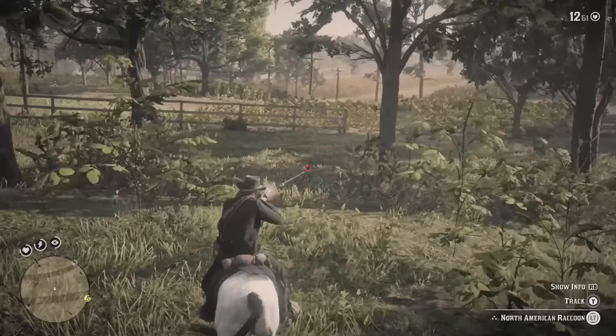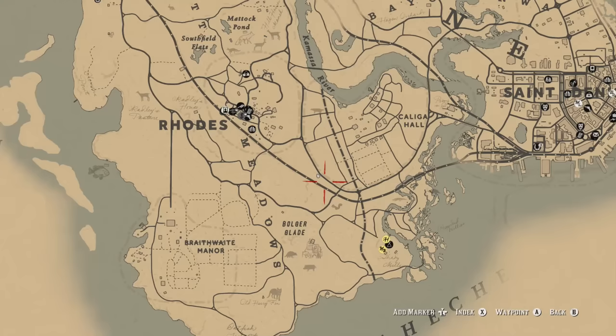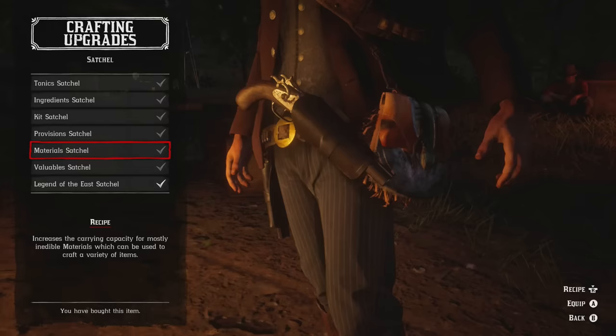Just under the H of New Hanover, west of Emerald Ranch, there are bisons around there. For the raccoon you're going to want to use the varmint rifle — the three-star rating is going to give us the perfect raccoon pelt. The raccoon I found was just southeast of Rhodes, where my crosshair is now.